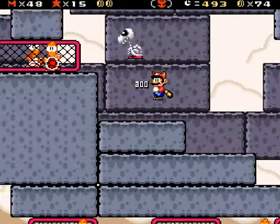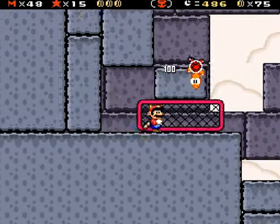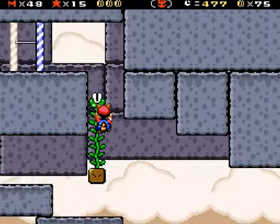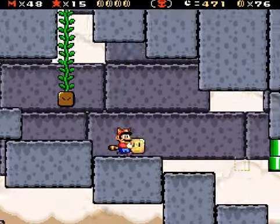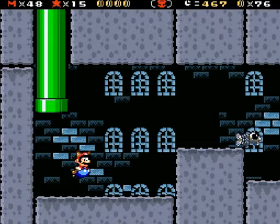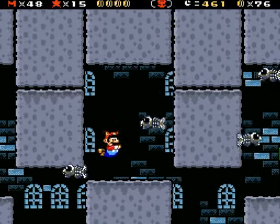Knuckles is alright, but I hated playing as him in like Sonic 2. Because even though he could glide, his jump was so low. It made the final boss in Sonic 2 nearly impossible to beat. That was a bad decision trying to let's play Sonic 2 as Knuckles. That was a bad plan. Made me a bit salty.